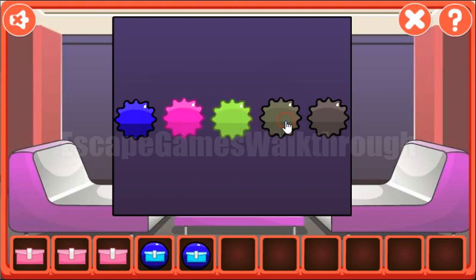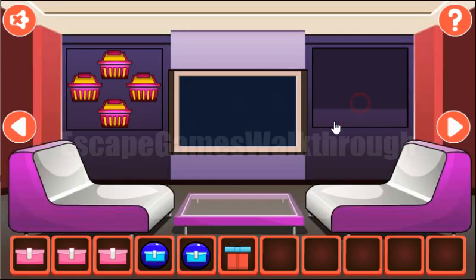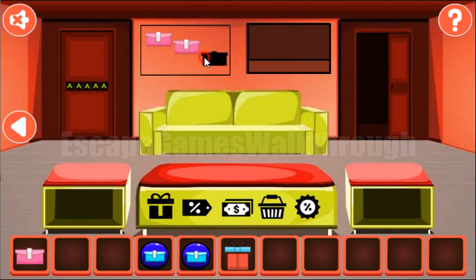Then green, teal, and yellow. We've got a gift box! Going back, here's the place to put all three wallets.